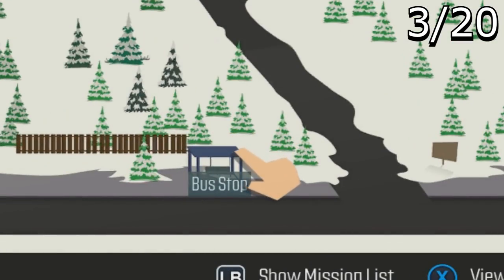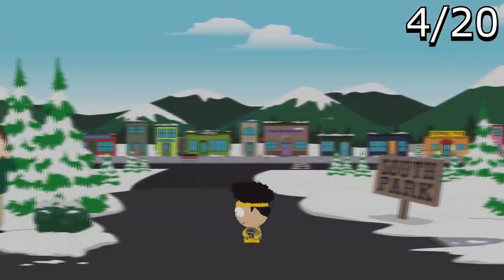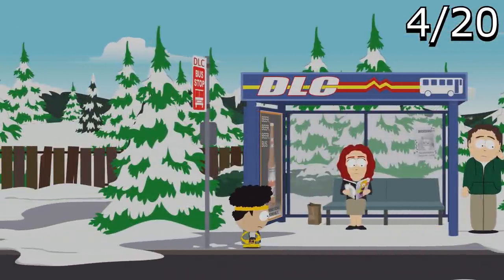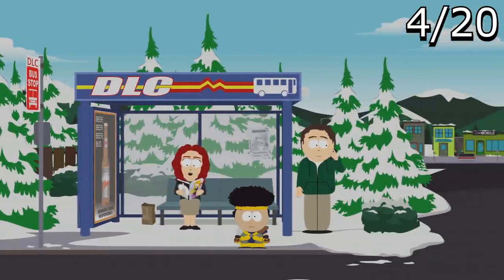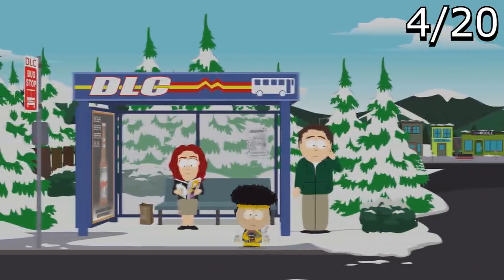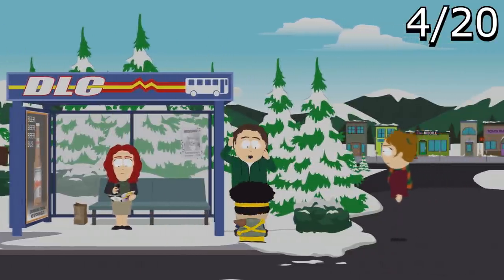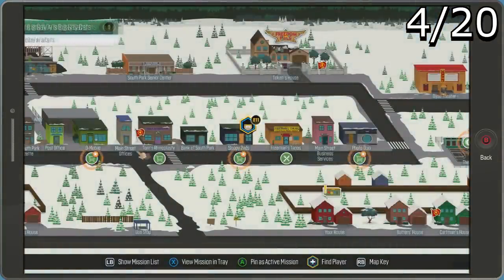Next up is a DLC secret within the game — possibly hinting at when we might see DLC for South Park: Fractured But Whole. You'll notice a bus stop titled 'DLC,' and if you talk to the guy there he says something like 'This bus was supposed to be here back in December.' It might be a hint that DLC is coming in December, or maybe just a joke about fans demanding DLC.